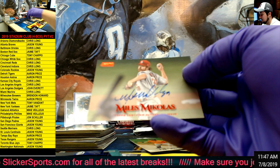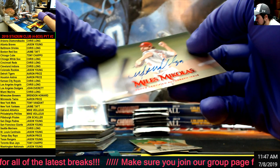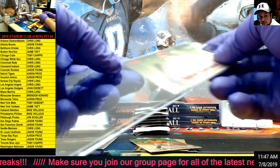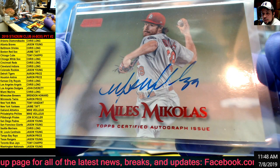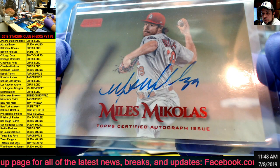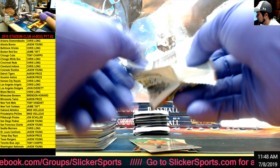Miles Mikolas red auto for the Cardinals - very nice. Cardinals - Jason Young hit him in a mini. Look at that, numbered on the back - 47 of 50. Miles Mikolas, very cool - you have a red auto. And those are all base there guys. That's a nice hit man.